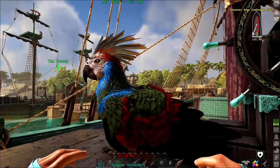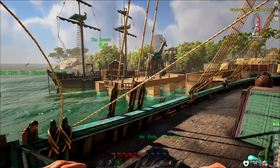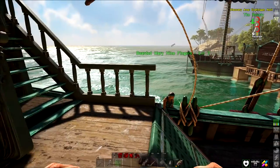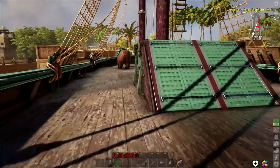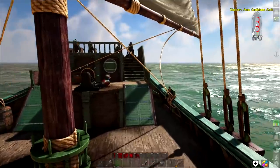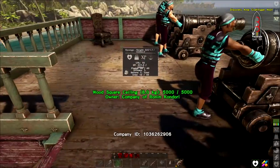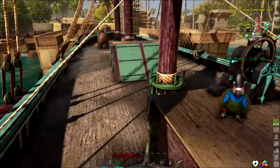Hope everyone's doing great — I am doing fantastic. I took your advice and went ahead and painted the ship. We've got our cyan, burgundy, blackberry color going through the whole thing except for the floor. The floor is just brown — I darkened the wood up a little bit.